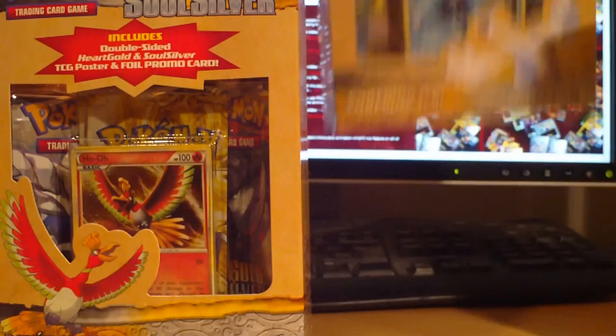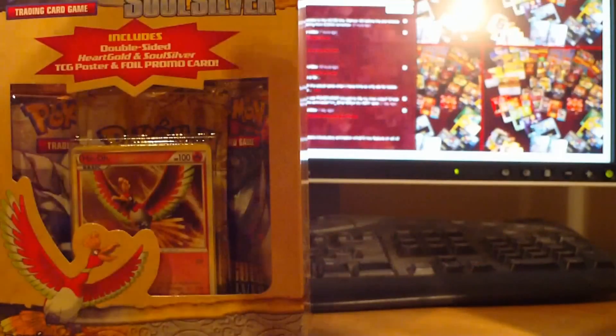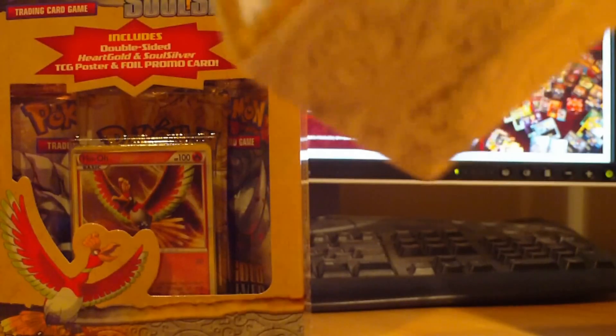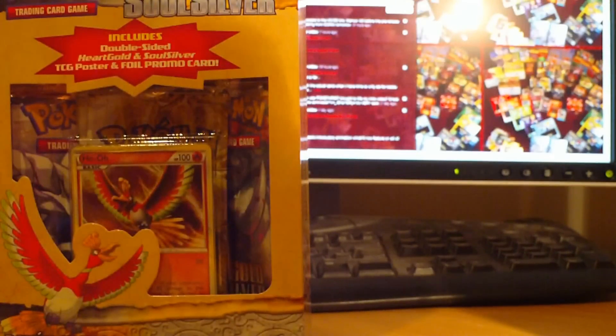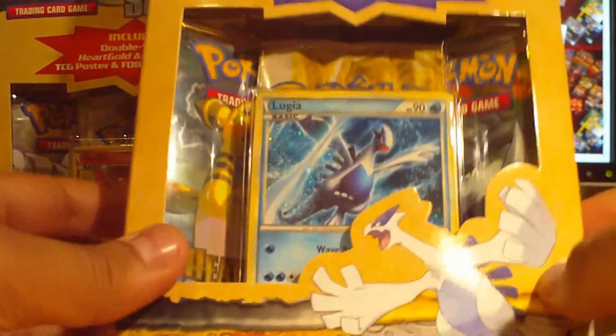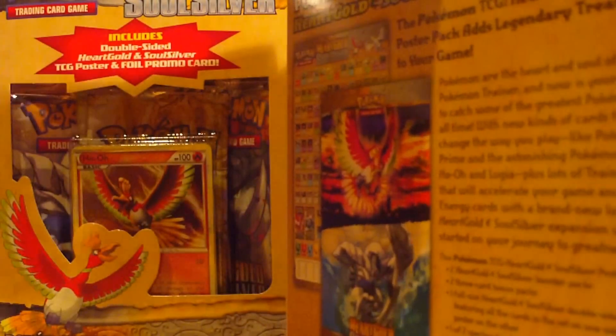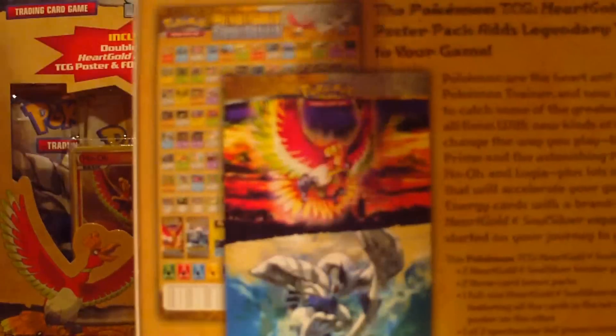So you chose the Lugia pack. I'll just go ahead and open this. Actually, I must ask — what do you guys prefer out of Lugia or Hollow? I could go for either, but I think because Lugia involves blue, I am more fond of Lugia. Anything that's darker and less warm — or cold — is generally something I like.